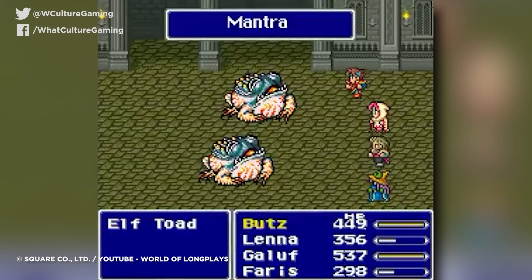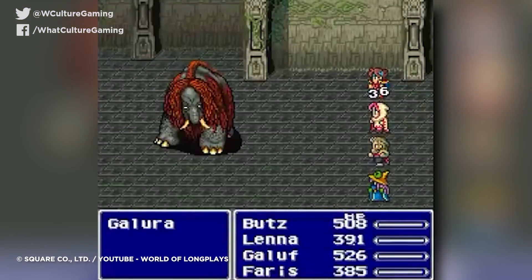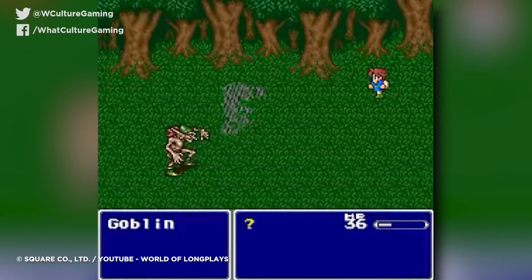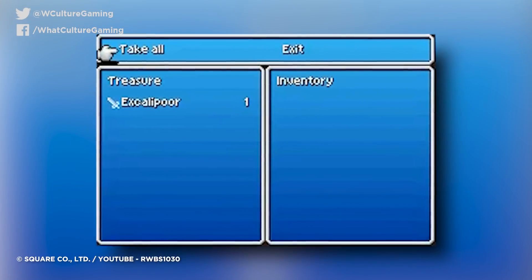The weapon is also incredibly useful against metal slimes, which have such high damage resistance and evasion that consistently doing one damage to them is actually pretty good. And if that isn't enough, it can also do incredibly good damage if you throw it. It may be a bad Excalibur, but a bad Excalibur, it turns out, is pretty good.